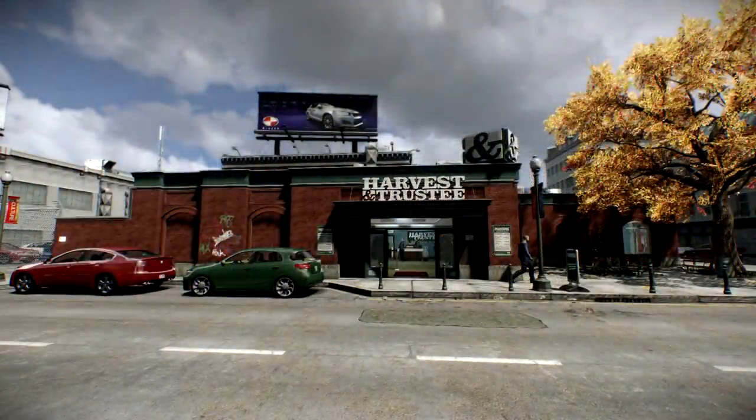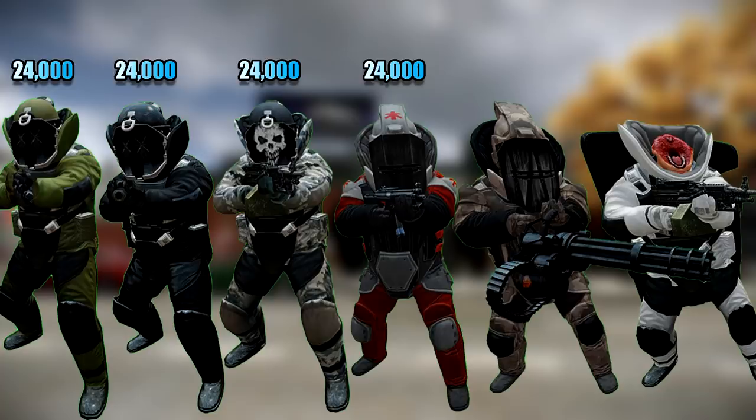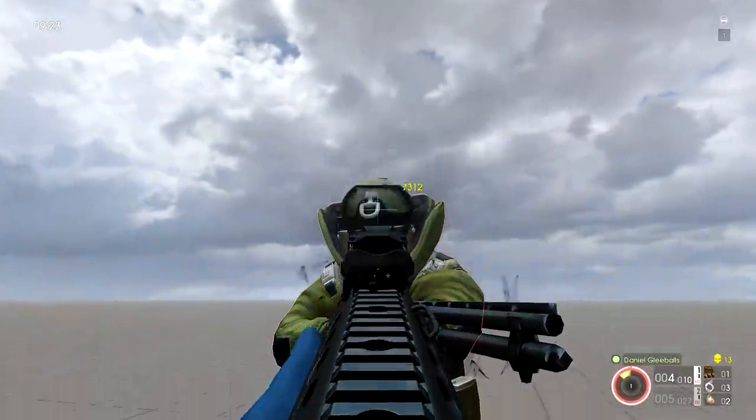First things first, we need to know what kind of damage we are needing to inflict here. All bulldozers except for 2 in this game have a health of 24,000 on the highest difficulty — the headless dozer having half that at 12,000 and the minigun dozer doubling that at 48,000. Another important thing to note about bulldozers is their faceplates, which means we'll also need some armor piercing.